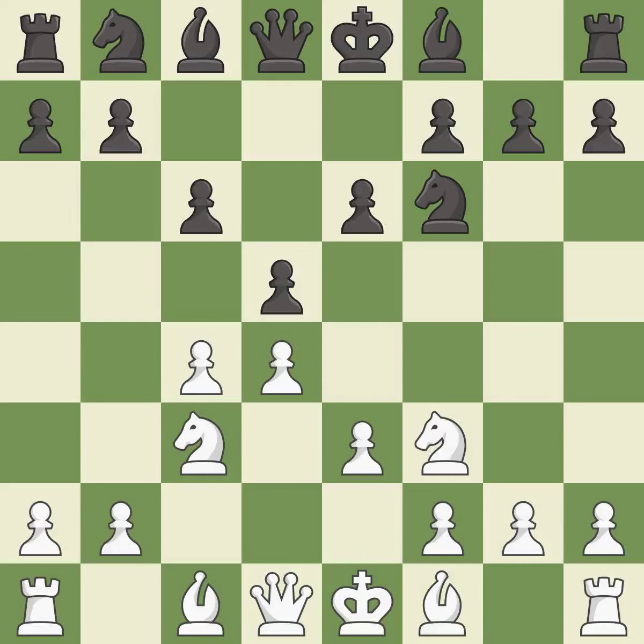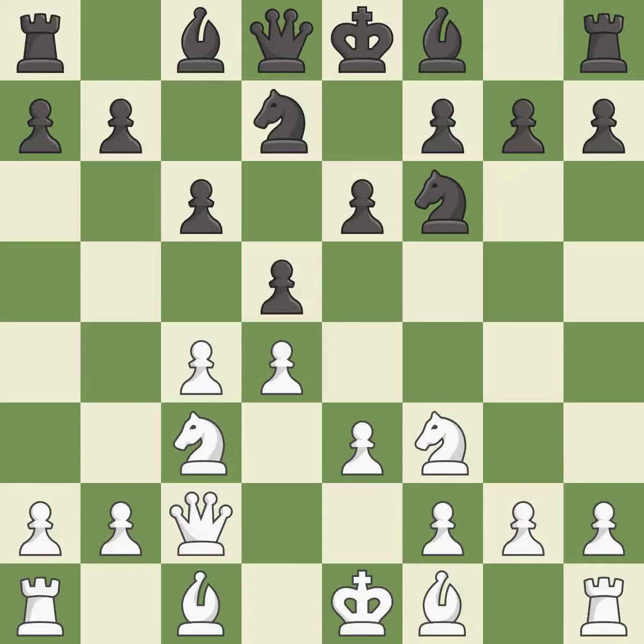E3 defends the d4 and c4 pawns at the cost of blocking the dark-squared bishop. Nbd7 develops the knight toward the center and fights for control of e5. Qc2 develops the queen and controls the e4 square.